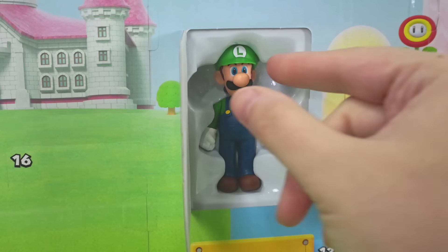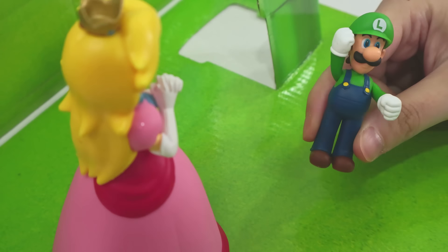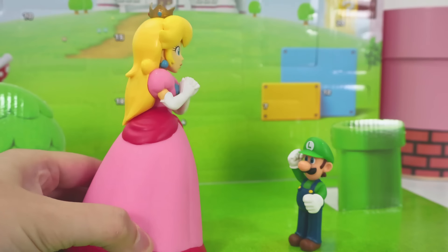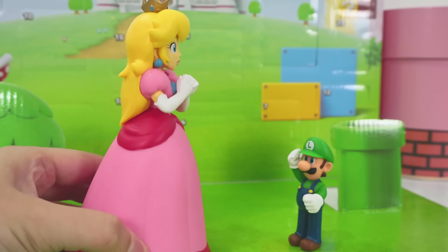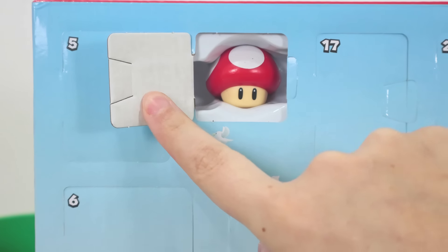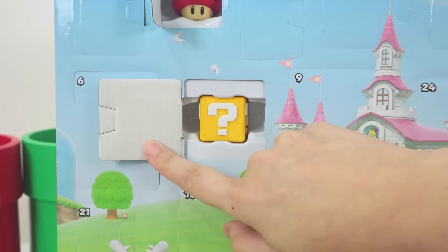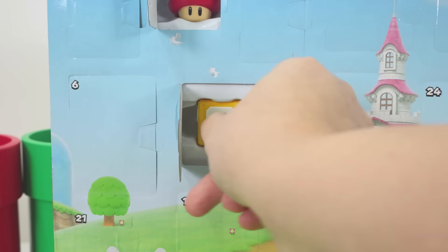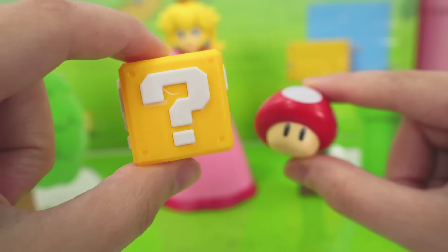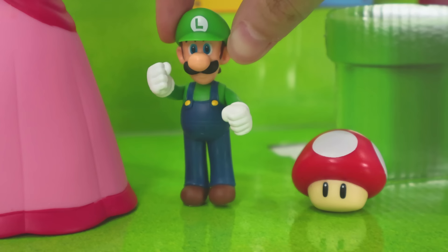Mamma mia! Let's get Luigi out! Where are you, Luigi? Down here! Luigi, you're so tiny! You need to eat a mushroom! Let's see what's behind door number 2! Finally, a mushroom for Luigi! And door number 3! It's a question mark box! Let's pop them both out! So we got a question mark box and a mushroom for Luigi! I'll wait to share with Mario! He's probably mini size too!